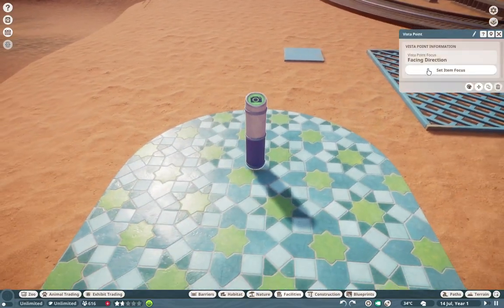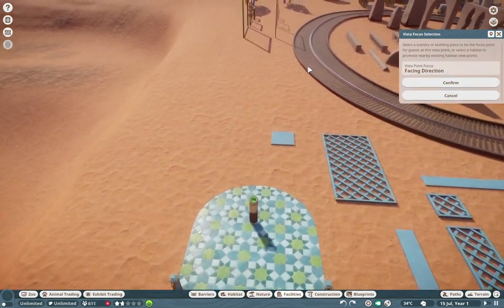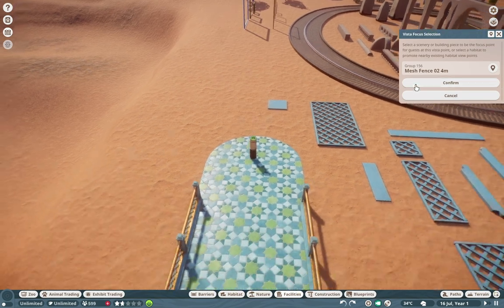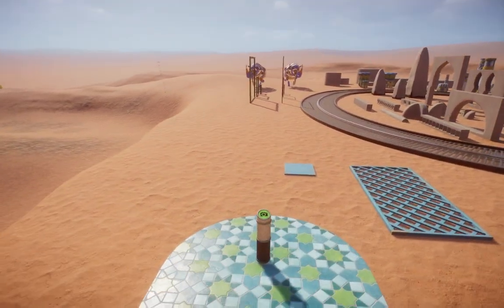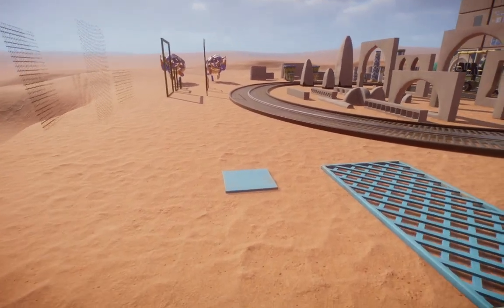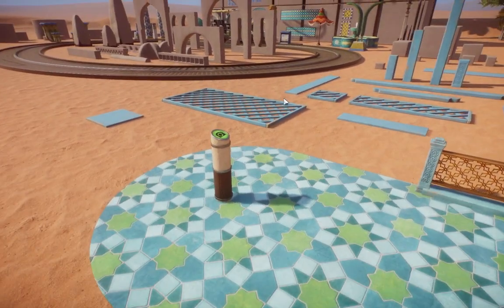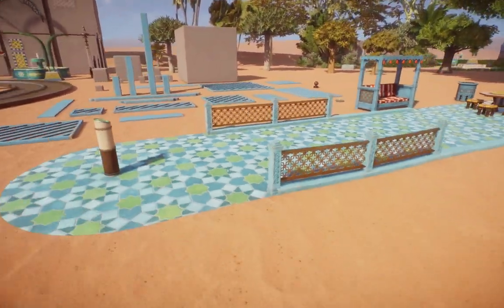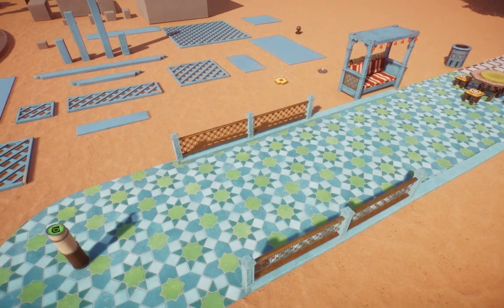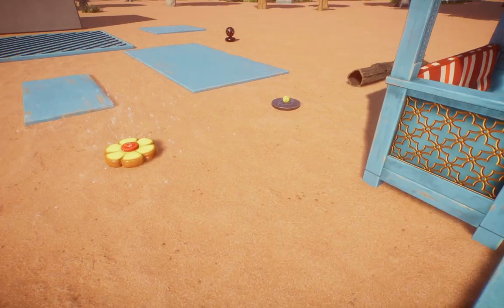We also have vista points now. You can confirm the direction you want it to face — so if you want it looking out into a nice expansive canyon that guests normally wouldn't see, you can guide it into a piece and guests will look down into there as if it were right up to them. Maybe even enclosures and such.